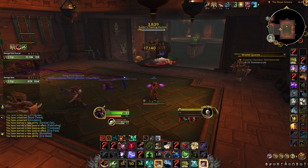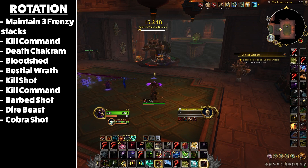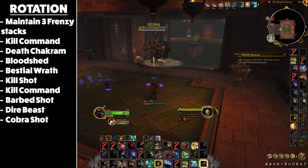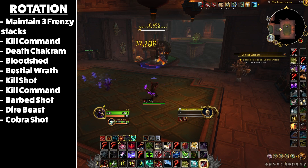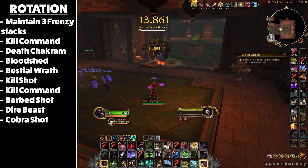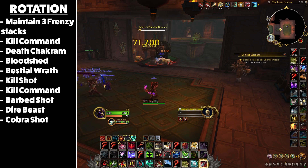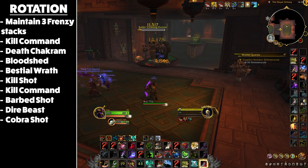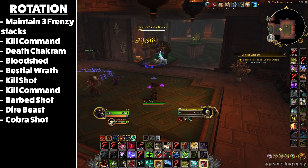After the opener, follow this priority list. Use Barbed Shot to refresh Frenzy when it's about to fall off. If Bestial Wrath is off cooldown, spend all Barbed Shot charges before pressing it, but only if Frenzy has fewer than three stacks. Cast Kill Command if it's on two charges so its cooldown is always rolling. Use Death Chakram, Bloodshed, and Bestial Wrath on cooldown, trying to sync them up. Kill Shot on cooldown if the target is below 20% health. Use your second charge of Kill Command on cooldown. Cast Barbed Shot when its second charge is about halfway off cooldown, or if doing so will reset Bestial Wrath. Summon Dire Beast, and finally use Cobra Shot when you have nothing else to press.